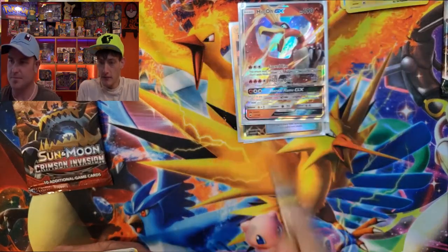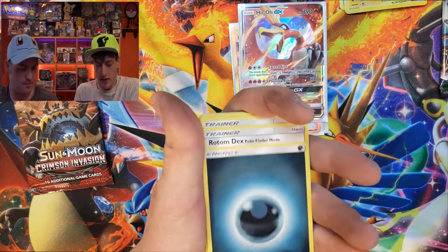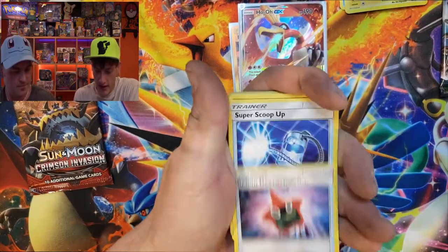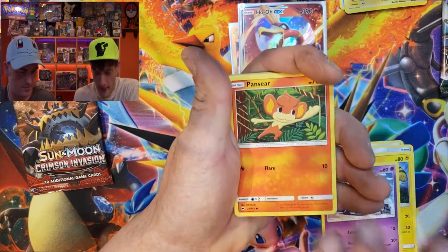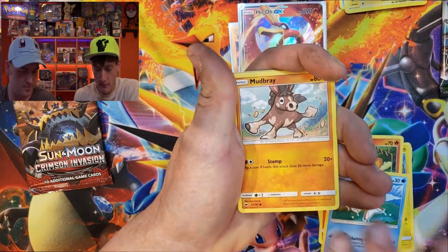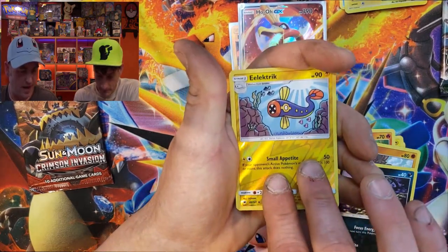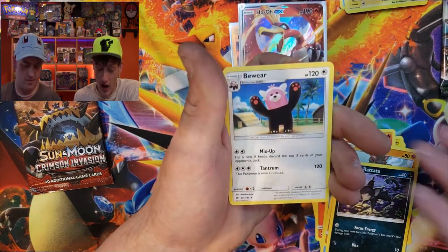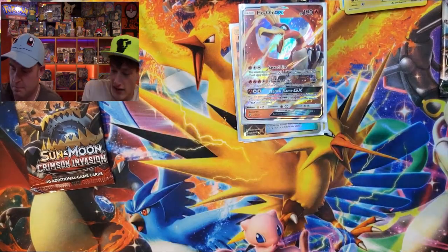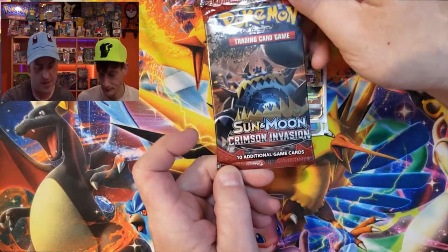Code card coming your way as always. Let's go — Rotom Dex, Super Scoop Up, Electabuzz, Krokorok, Pangoro, Magikarp, Mudbray, Alolan Rattata — the reverse is electric, and for the rare just a Bewear. That's alright though.